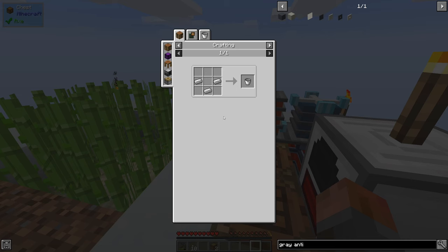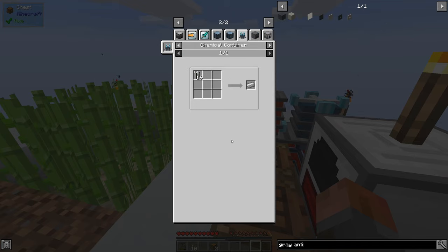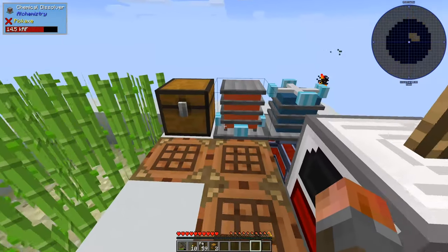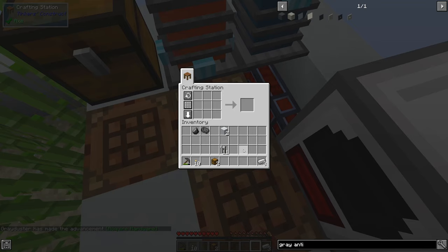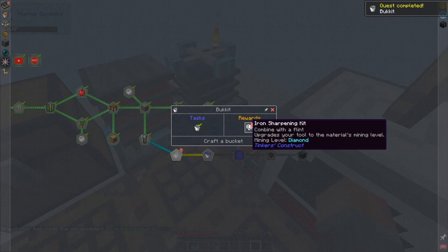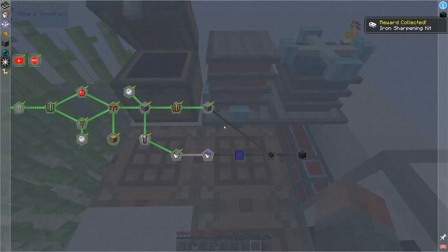Then it's going to want us to make a bucket, which requires some iron. We're just going to combine - 16 moles per iron ingot, okay fine. There's 16, and there's another, there's 48 - and we get three iron ingots. And from the iron ingots we get a bucket. We get an iron sharpening kit as part of that quest reward - remember what I was talking about? Why we need to upgrade from stone sharpening kits? Now we've got an iron one.